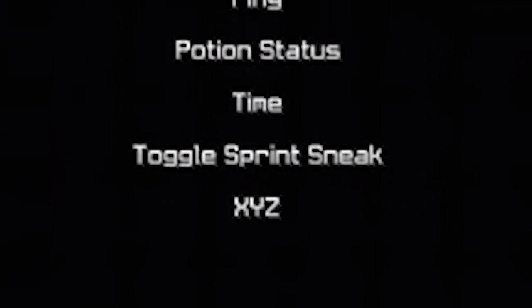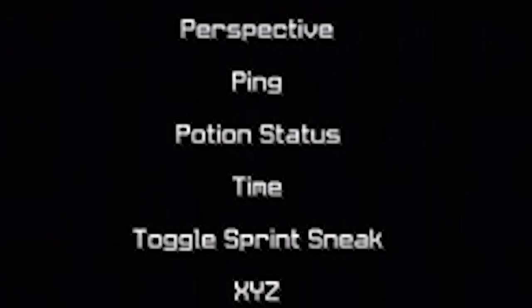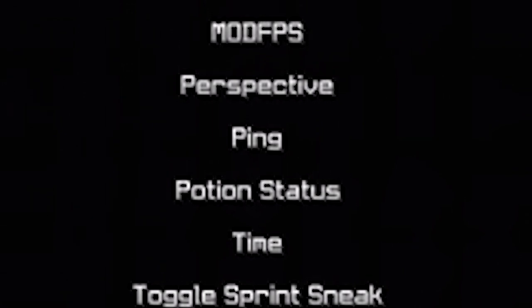The mods include XYZ which is basically coordinates, time display for your local time, potion status — basically the effects of your potions and how long they last — ping on your server, perspective mod like 360, and mod FPS. We'll turn that on because it's supposed to boost your FPS.